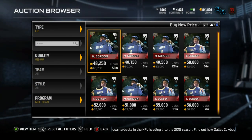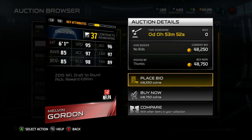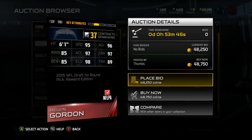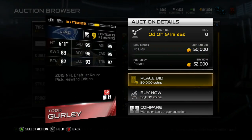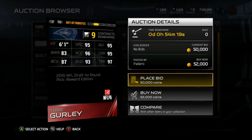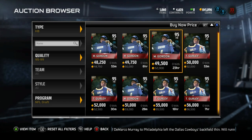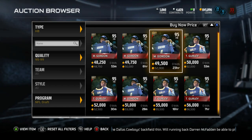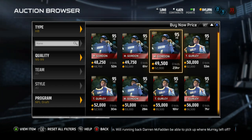Now guys, for halfback, I'm gonna need your help. Do we get Melvin Gordon or Todd Gurley? Quick look at Gordon's stats: 95 overall halfback, 6'1", 95 speed, 89 truck, 97 carry, and 97 elusiveness — probably a great receiving back out of the backfield. And then Gurley: 95 overall as well, 6'1", 95 speed, 97 truck, 95 carry, 96 elusiveness, 93 acceleration, 87 ball carrier vision. In the comments or on Twitter, sound off and let me know which one of these you guys think we should get. If I've got enough coins when I'm done with this squad, I might circle back and get both of them, but if we can only get one, let me know — and that's who we're gonna rock with for this season.